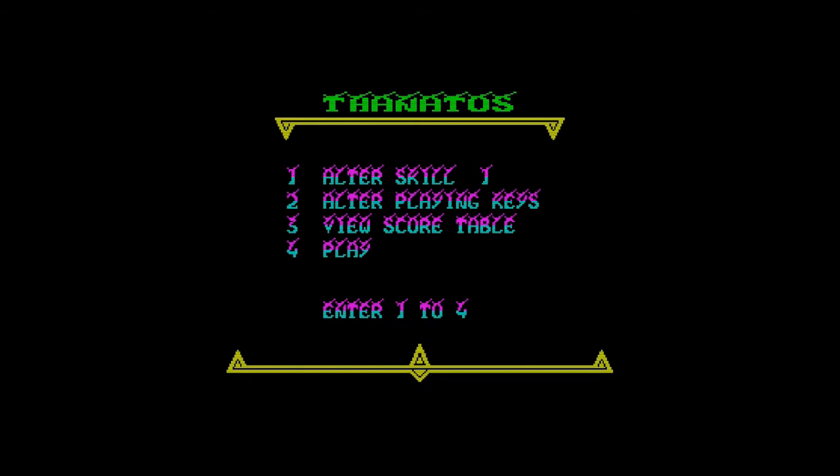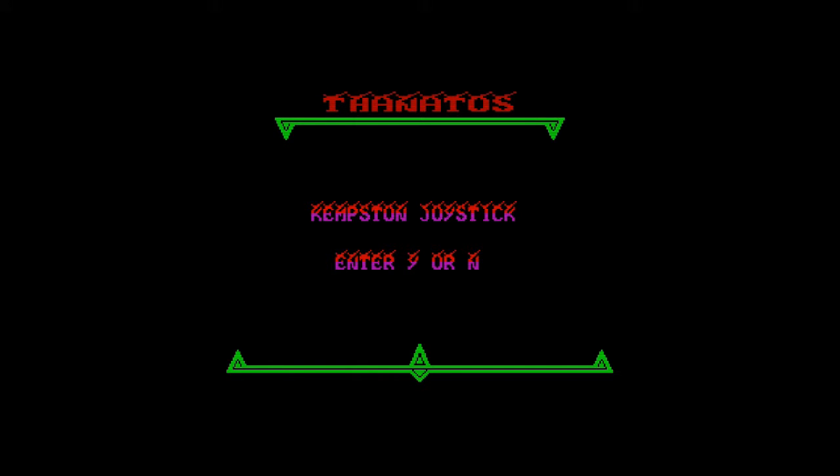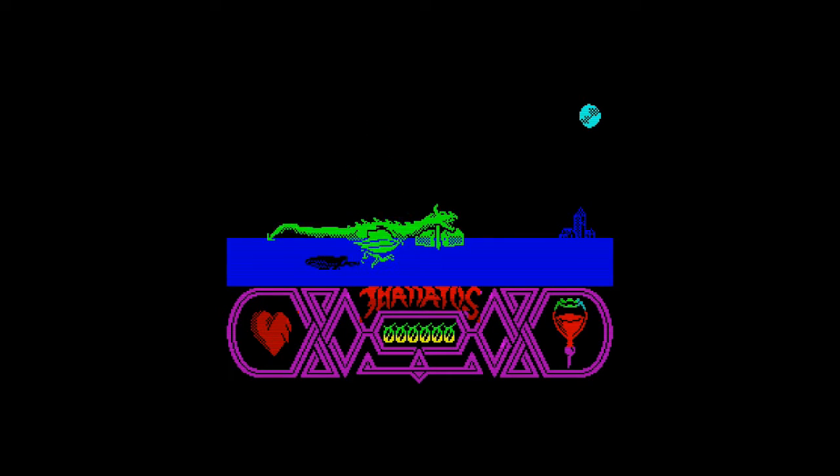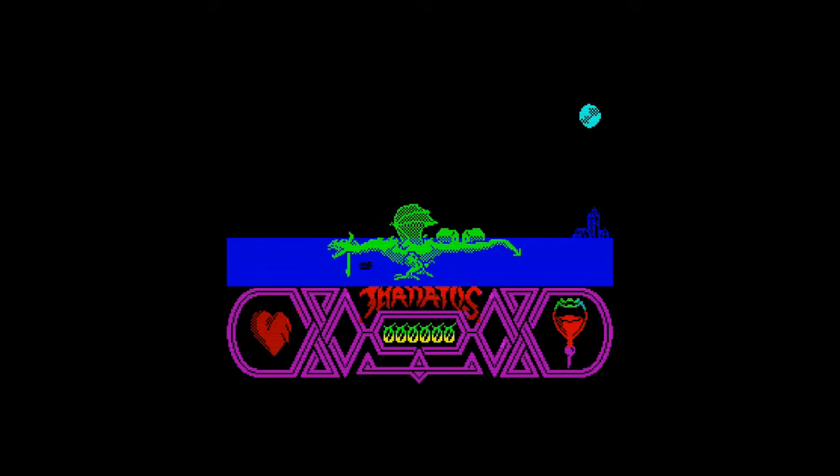Basically, all skill playing keys — skill one — and it's play. So here you are, big dragon. You've got to be careful: you've got the heart on the left-hand side, and your breath is on the right-hand side, represented by the gauge there. Now you can overexert yourself and cause your heart rate to beat faster, and if it gets too fast then you end up dying.